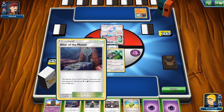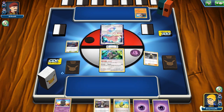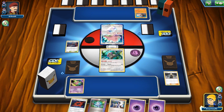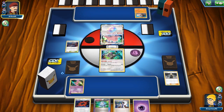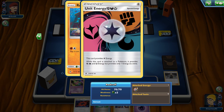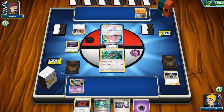We get our stadium down, and attaching an energy or using Guzma won't really help us get set up right now. The first basic we find is baby Mew, which is fine — we can potentially copy an attack to get a knockout. The opponent has Ditto Prism Star in the active, which could become Zoroark or Lucario. They put a Unit Energy onto their Rockruff and we keep in mind their Bloodthirsty Eyes ability, which can drag up a benched Pokemon when they evolve into Lycanroc GX.